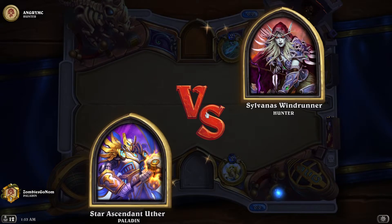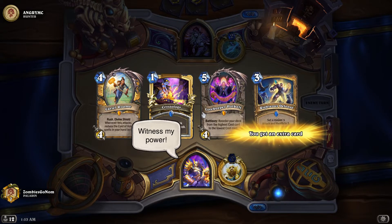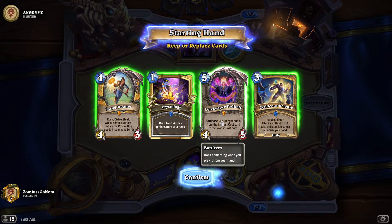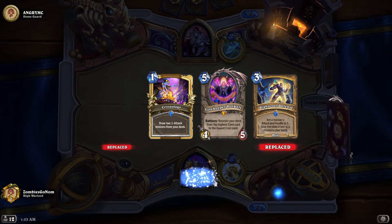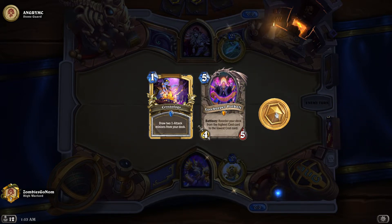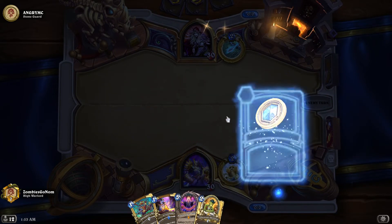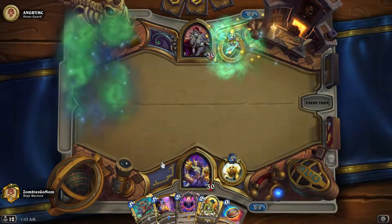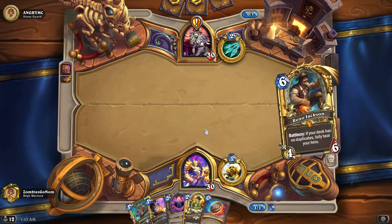Alright, a hunter. I think the hunter matchup is actually one we can handle here. We're keeping Polka - Polka's insane. Get rid of these other cards. Polka gets us our best card, available on turn 6 with the coin. Against hunter, I think it might even be better to just not play anything for as long as possible, to just make it harder to progress their quest.